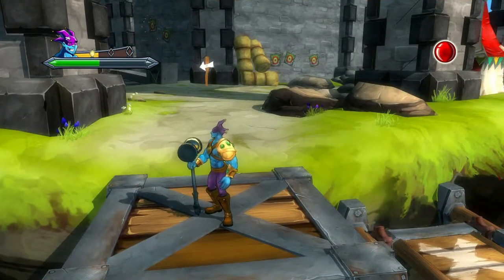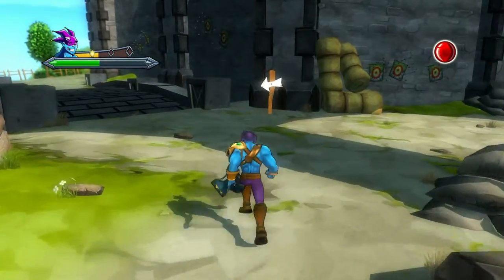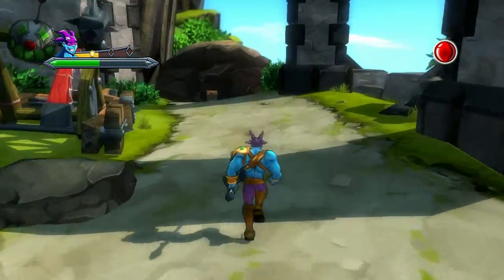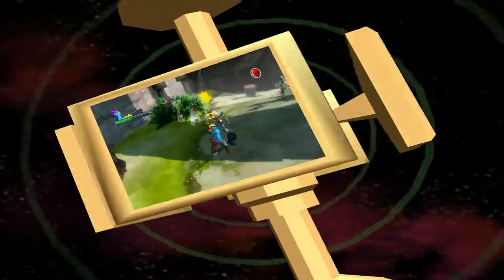Alright guys, here's the chest — we're at Act 7. As soon as the boulder falls down, you have to come up this side path. When you get here where the arrow points to the left, don't go that way — go to the right, right down here where the boulder landed at. See right here in front of me. There are enemies, but yeah, that's the location for that.